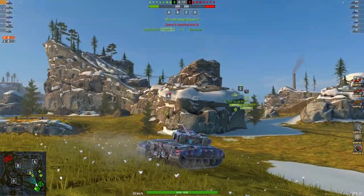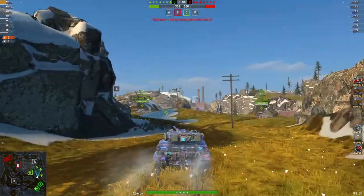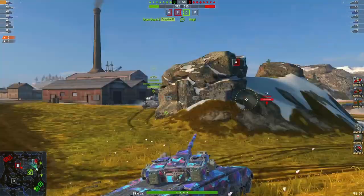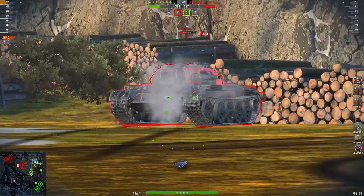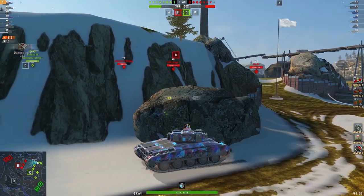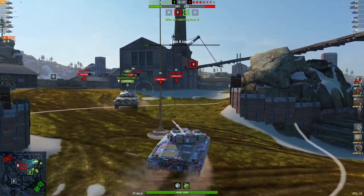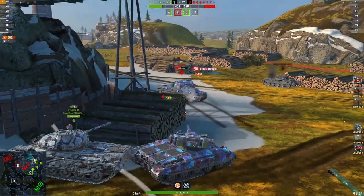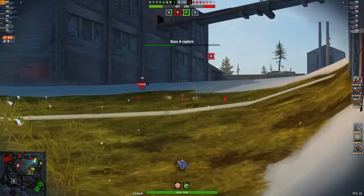Pushing with the team, moving forward, pushing up nearly to cap. One tank down near the A — he's pushing straight around to get a shot into him. One kill, 313 damage, then again waiting for the reload. Up to 952 damage.